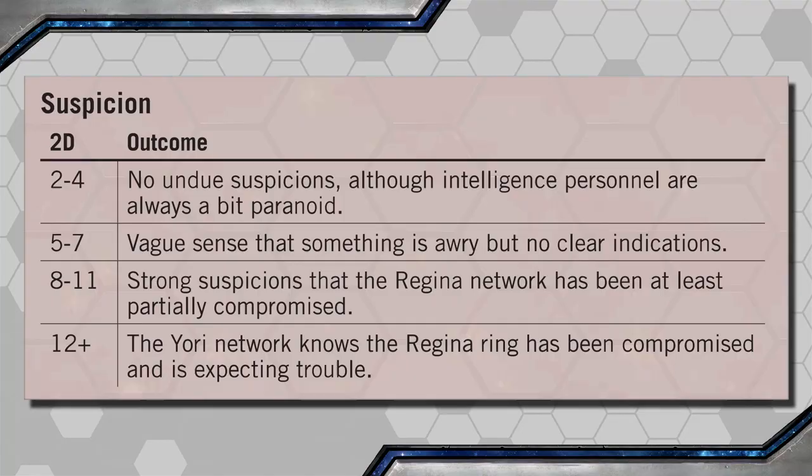The Zhodani agents on the other side might figure out that their spy ring has been infiltrated and compromised. The Game Master should roll 2d6 and add the number of weeks that the Travelers take to deliver the goods, to see how suspicious they are by the time the Travelers arrive on Yori.